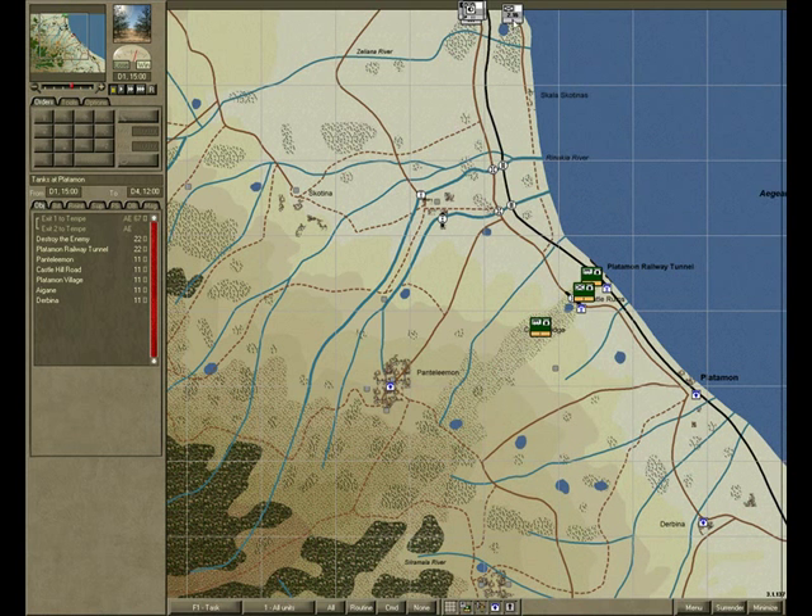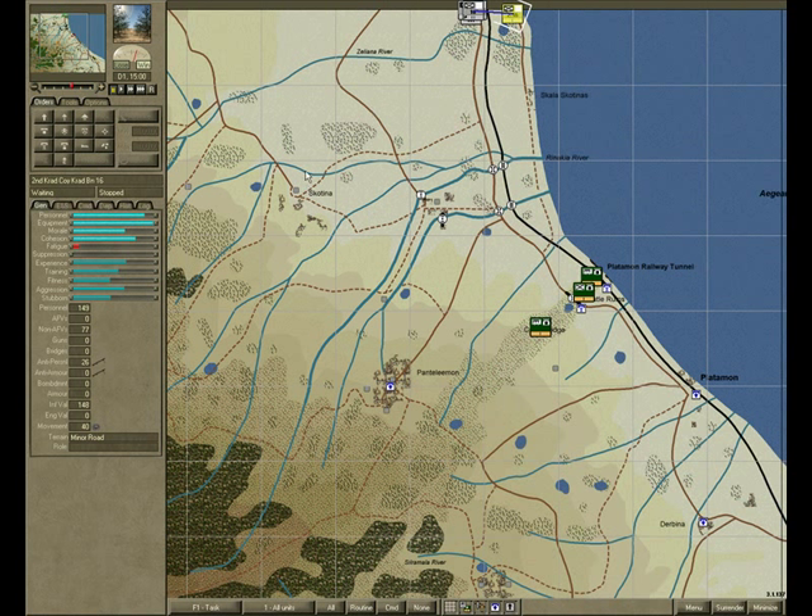Let's have a look at our units. If you select a unit of your own, you'll get a lot of statistics about that unit: personnel, equipment, morale, cohesion. What's very important is the anti-personnel and the anti-armor value — these indicate the combat strengths of your unit. Also very important is fatigue; if this gets too high, your unit will fail to respond to orders. When you select an enemy unit you get some statistics too, but they are not very reliable because there is fog of war in the game.